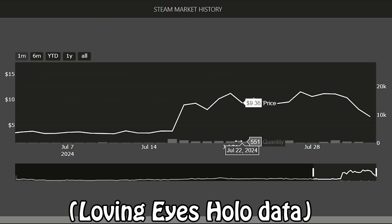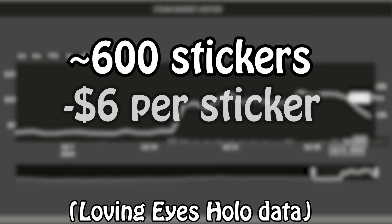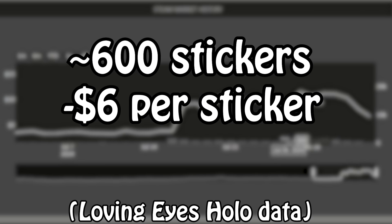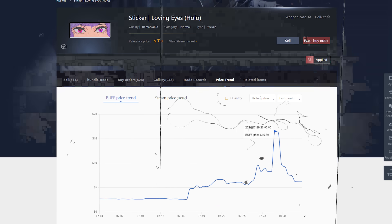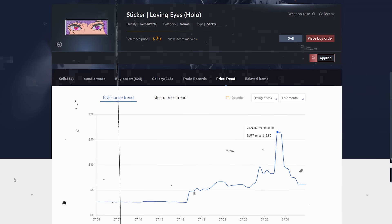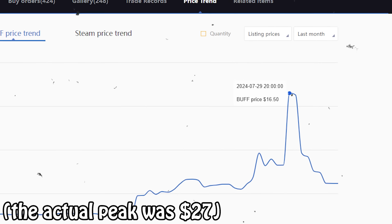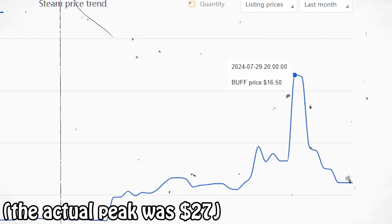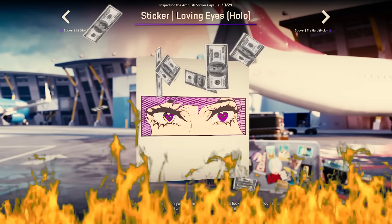Looking at things more broadly, Steam Analyst shows total volumes of around 600 stickers sold per day at an average loss of about $6 per sticker — so roughly $3,600 lost per day on the Steam market alone. And there are also tons of these stickers being sold at completely inflated prices on Chinese marketplaces, where people were paying up to $18. There are definitely thousands more dollars being lost there each day as well. Altogether, we are looking at a sustained money-burning party of epic proportions.